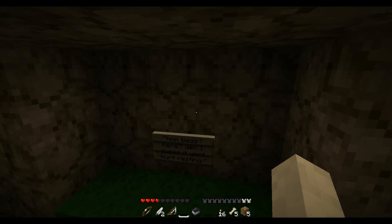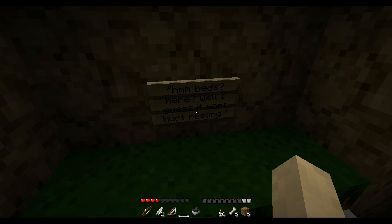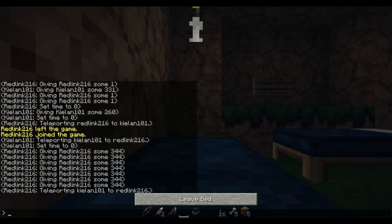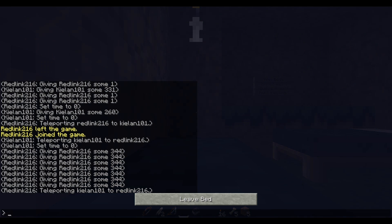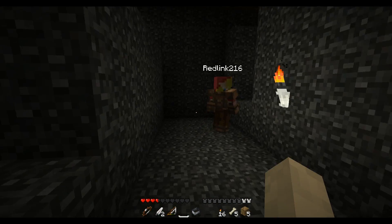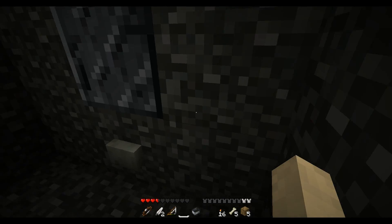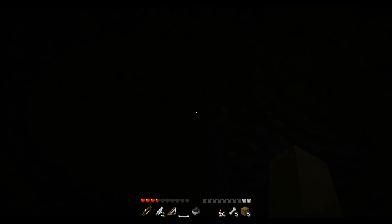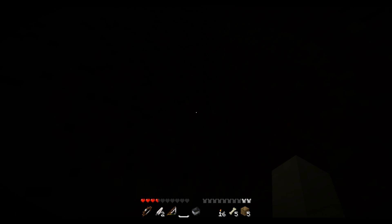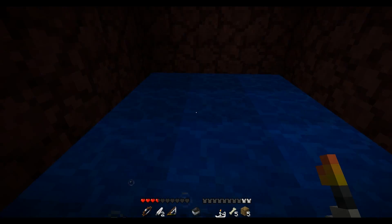There's a bed here — what's this note say? Beds here. I guess it won't hurt resting. Let's rest — it sets our spawn point, great, that's cool. That button opened up a steel door so stand next to the door right over here. I'm gonna push it and see if I can run fast enough — there's a button right next to the door that opens it.